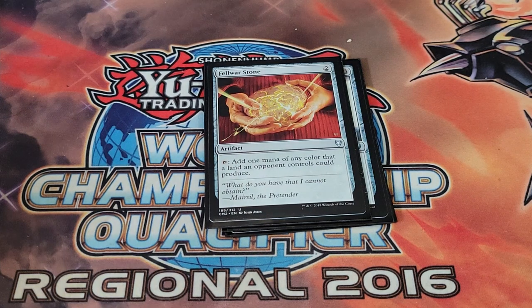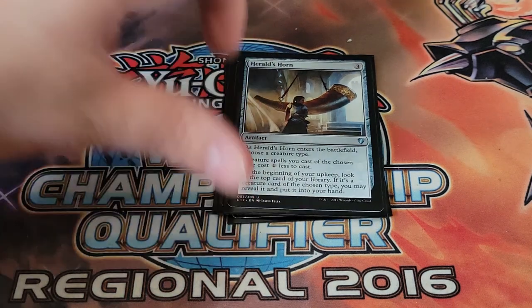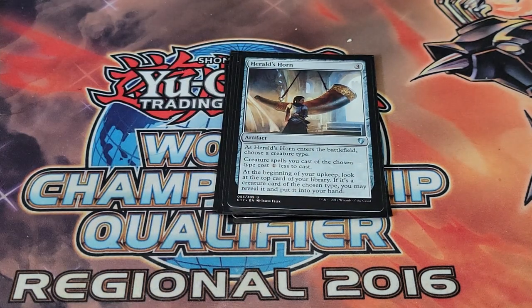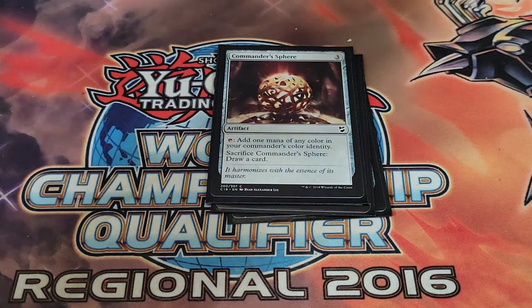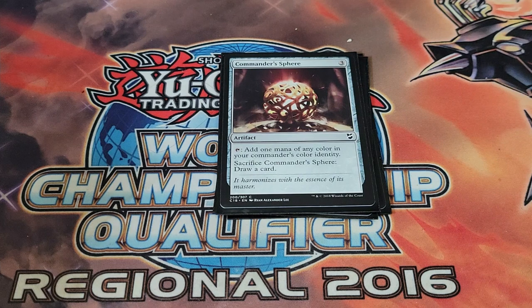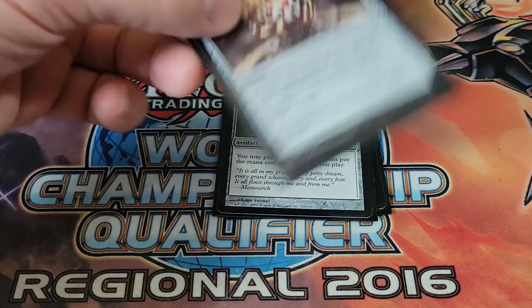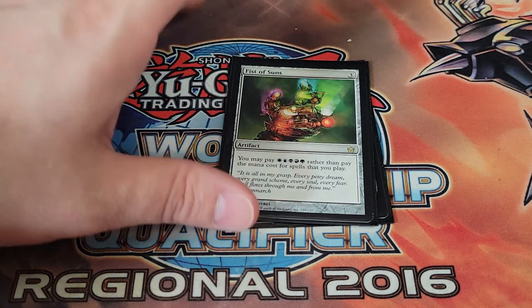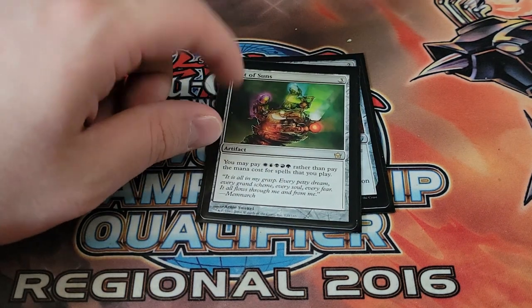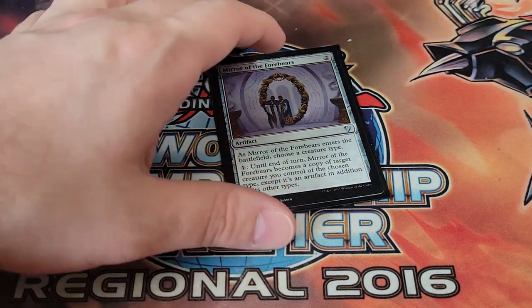Felwar Stone is great for a five-color deck to fix mana. Herald's Horn gives cost reduction and at the beginning of your upkeep you look at the top card — if it's a creature of the chosen type you may put it in your hand, so sometimes we draw a dragon before we actually draw. Commander Sphere taps for any of the commander's color identity, which is all five colors, and can also be sacrificed to draw a card. Fist of the Suns lets you pay one of each color instead of a spell's mana cost — combining this with Morophon is incredible.